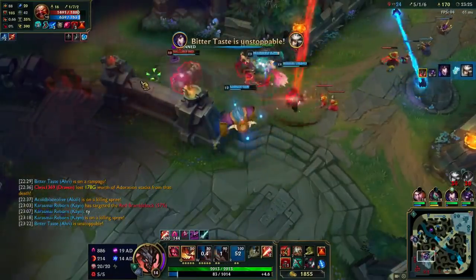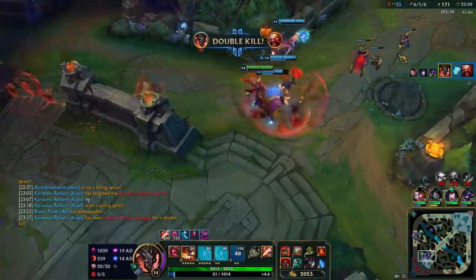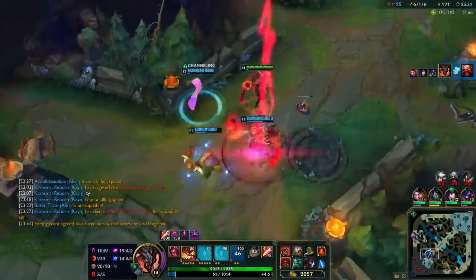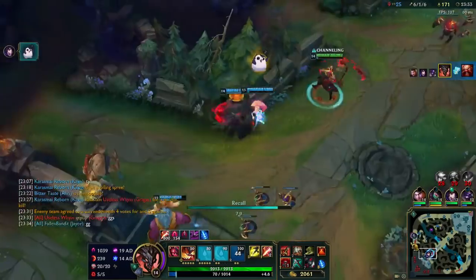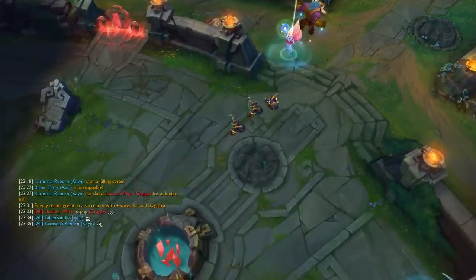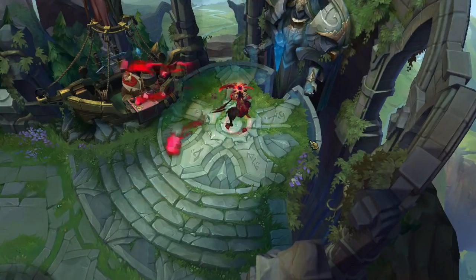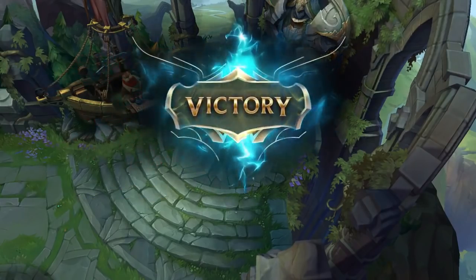Alistar is playing really well now. Out of mana, 6-1-6. All I need is five more deaths and I'm fulfilling my Kayn prophecy. That's the game - a 23 minute win. This was a really fun game. Be sure to sub or like the video. Great game against Mr. Rank 1 Tarzan. Love you all, bye.